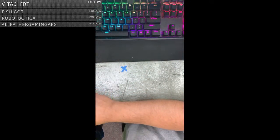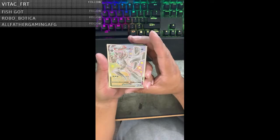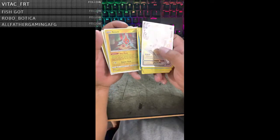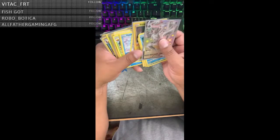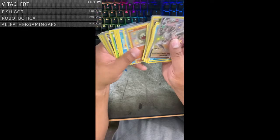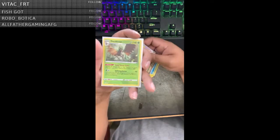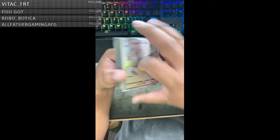She also got a Shiny Stonjourner, so that was nice — she got a shiny today as well. Not too many shinies. And then on Mini Quicksilver's side, he had the famous Grimsnarl V-Max Shiny — a beautiful card that he pulled today. He also pulled a Rotom Reverse Holo, Silicobra Reverse Holo, Shiny Silicobra, a Thievul Holographic, Rusted Shield Reverse Holographic, and the owl — whose name I can never pronounce.